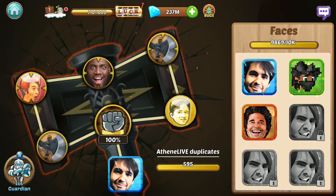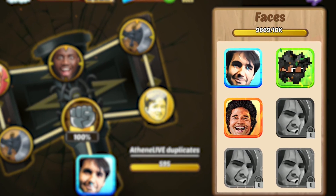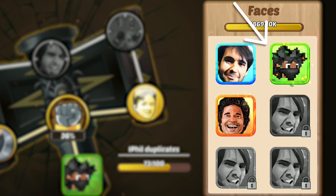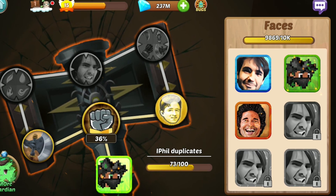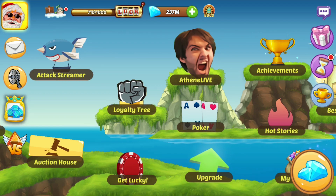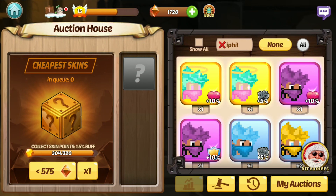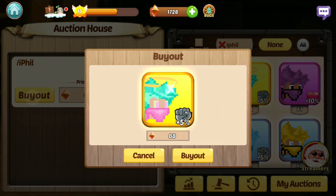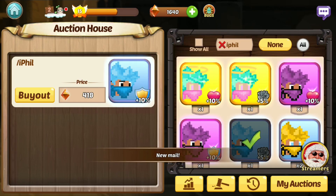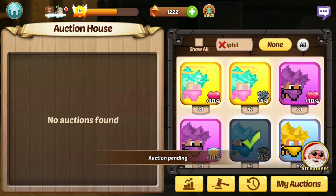On top of that, you need to collect a ton of duplicate faces to fill in each section of the loyalty tree. For example, if I want to complete the Smork section of my loyalty tree to buff all my iFill Heroes by the maximum amount possible, I need to collect a total of 350 duplicate iFill faces. One of the ways I can do this is by heading into the Auction House to purchase all iFill skins that are for sale. If enough of his skins are for sale, I can quickly and easily complete this section of the loyalty tree and get all my iFill Heroes buffed to the maximum power possible.